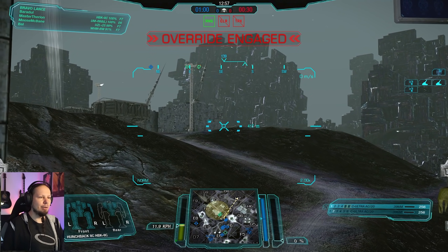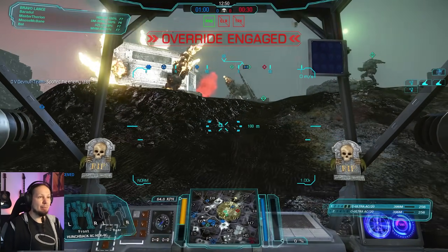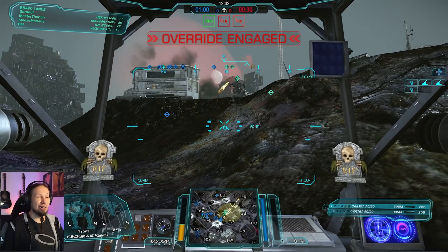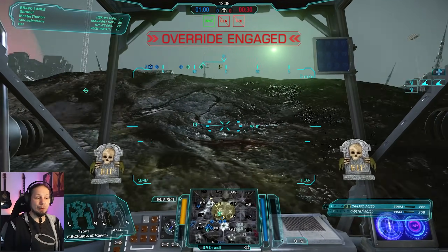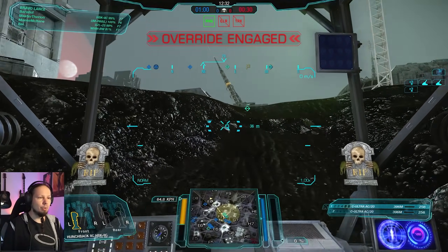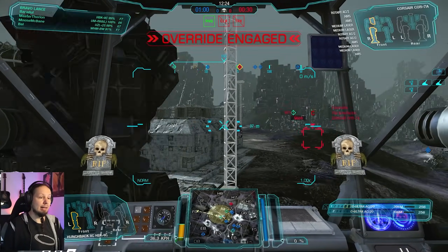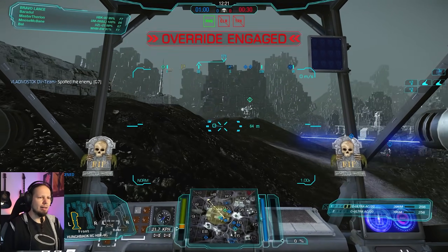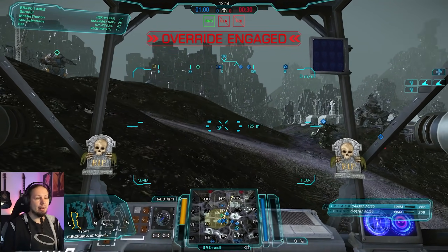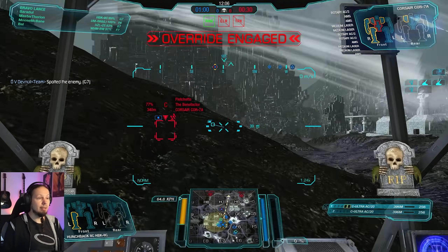I see another light mech - was it Golf 7? I looked at the minimap and there was something moving. Peeking up is a problem for me because I have broad shoulders that are easy to target and that's where most of my firepower sits, so I don't want to lose it early on. Let's go to Foxtrot 7 left side - Yellow is pushing up a little bit, actually it's a Warhammer. We also got a Cyclops - that's a big guy. There's a Corsair on the flank. Let's go to the other side - these guys are holding their left side, so we know where they are.